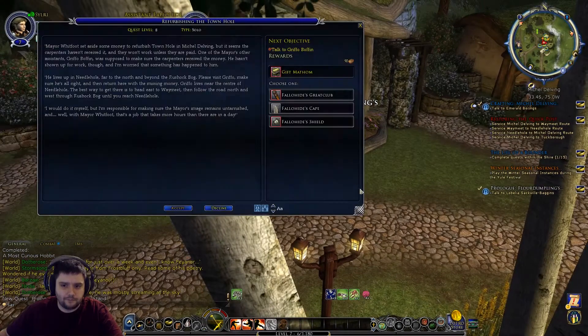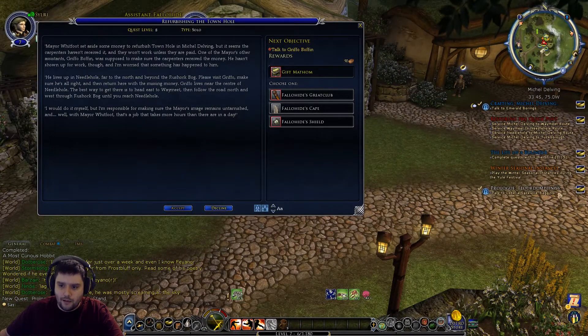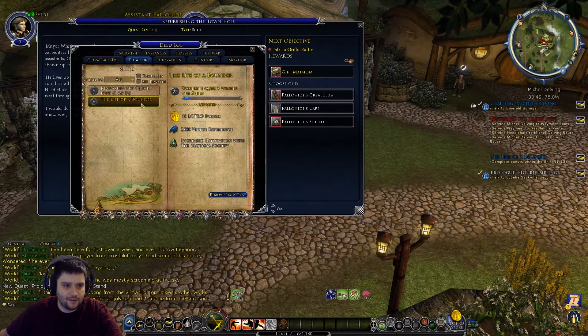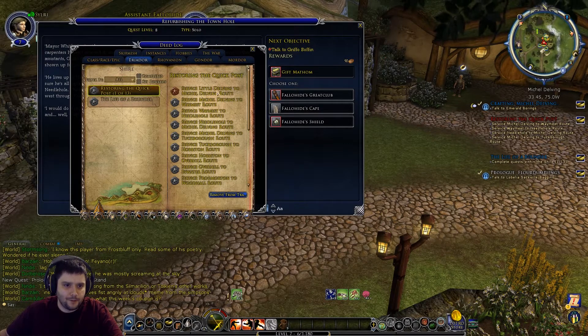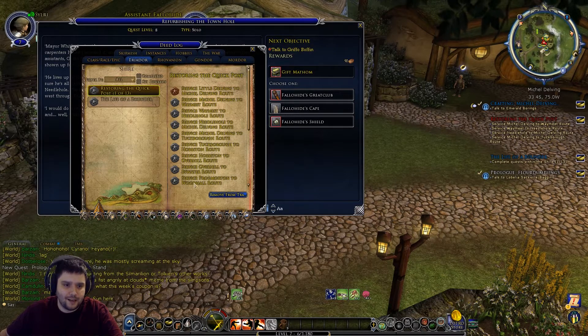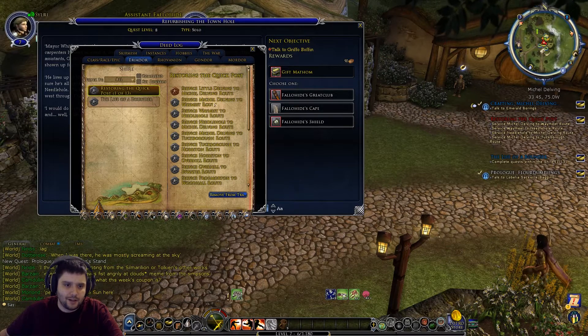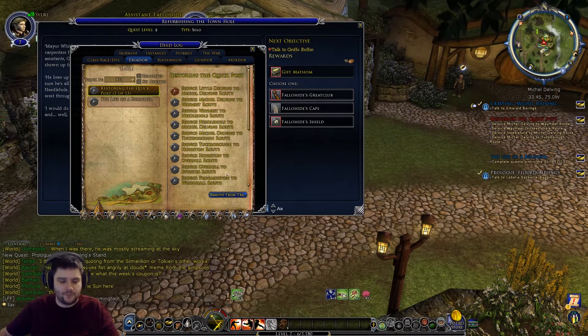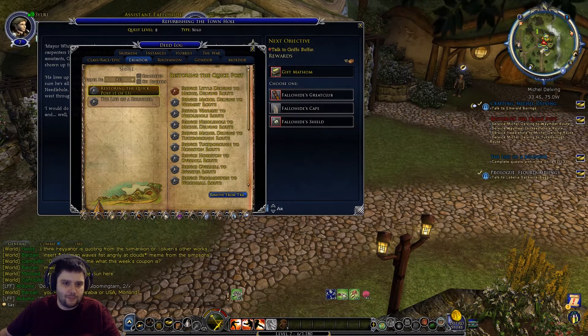Let's take off the winter festival quest. As with all regions we're going to have a quest to do quests in the region - the 'Life of a Bounder' trait quest. We've also got 'Restoring the Quick Post' - every town has a postmaster that will ask you to deliver mail to somewhere else. If we do it in an efficient manner, hopefully every time we go to a different town we can take the post with us. Each quest tells you the two towns to go between: Michel Delving to Waymeet, Waymeet to Needlehole, Needlehole to Michel Delving, and so on.